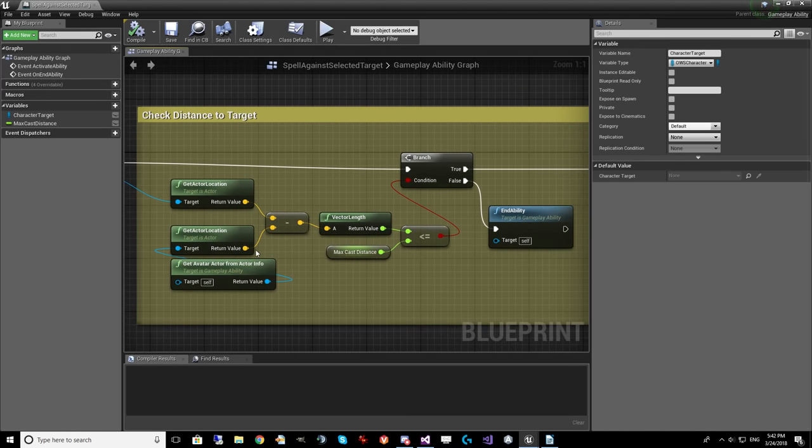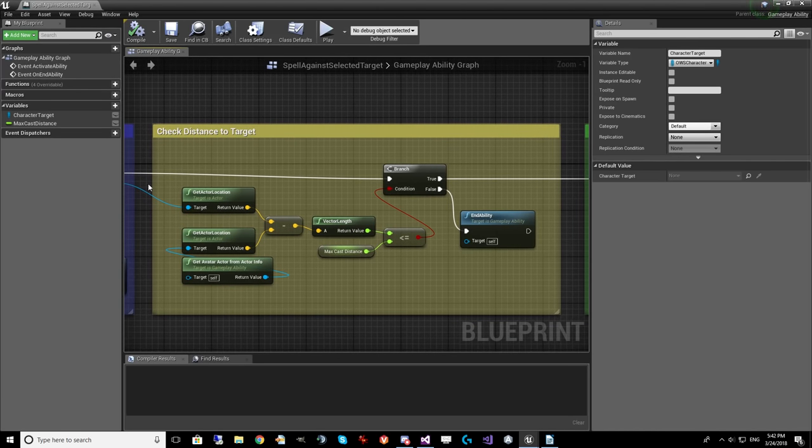Once we have the selected target, we do a distance check. There's actually an override function called Can Activate Ability where you can set up all the custom criteria needed to activate this ability. You don't have to handle cooldowns or cost there because they're handled for you — but for additional checks I often use Can Activate Ability. I often have code there that says, hey, are they standing on the ground? In this case, I put the distance check inside the main ability because I needed the character target reference rather than getting it twice.